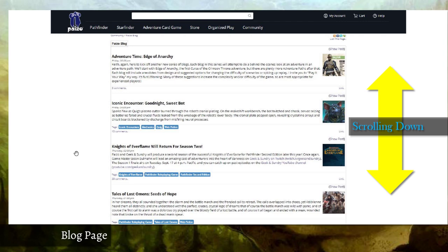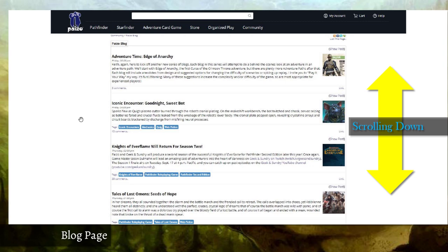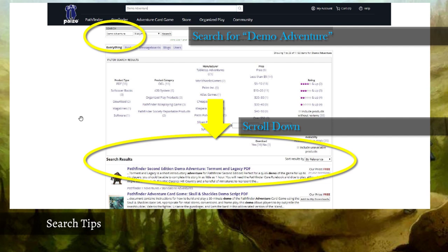One thing you can do is use the search bar at the top and type in 'demo adventure.' The search results page is confusing — you get a four-column layout of product type, category, manufacturer, price, and ratings. You have to scroll down, but the first entry will be 'Pathfinder Second Edition Demo Adventure: Torment and Legacy PDF' — it's free. That's probably the fastest way to get your hands on it if you're watching this video later on.